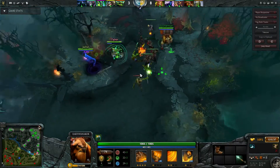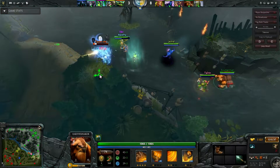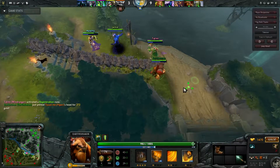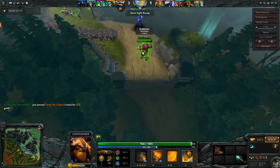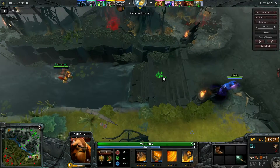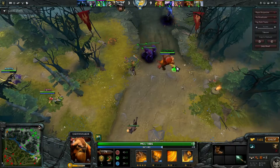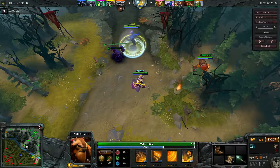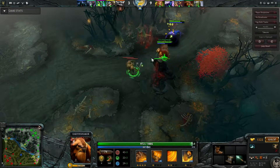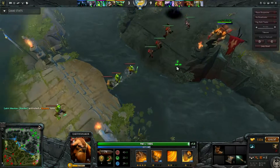We are getting ready to set up some ganks. I just about managed to get him with the fissure. I got the kill even though he was only on a tiny bit of life. Another TP scroll — I've got two TP scrolls but I did just use one, so I am doing better about not carrying too many of them. Now we just need to protect mid tower and probably set up a kill. That was definitely a stolen kill — there wasn't any need for me to do that. With Earthshaker I tend to play on the safe side — if there's a kill that my fissure could help to get, I will use the fissure.